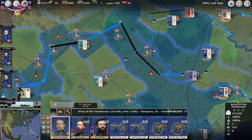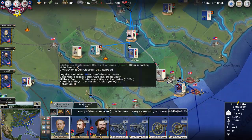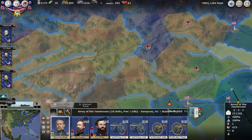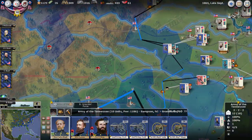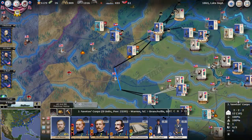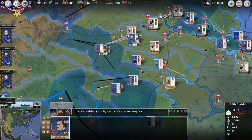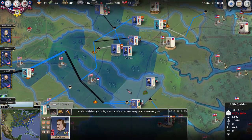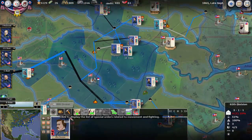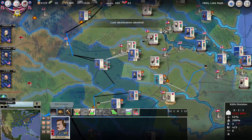We're going to send Buell down here, and we're going to send Newton's corps as well. Our Virginia forces are basically going to rail back up. I actually made a mistake - I think I need to move these guys. They don't have any railroad capacity, so let's see where we can move them to. I'll move them there.